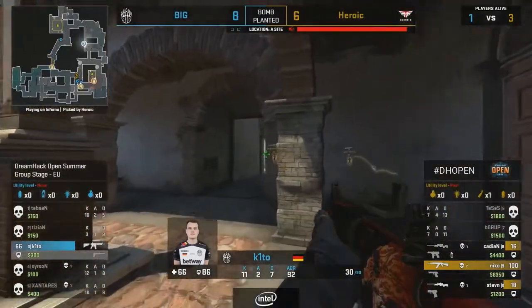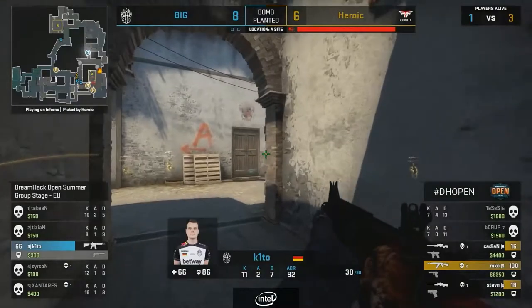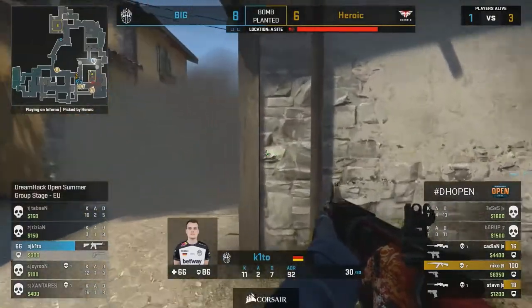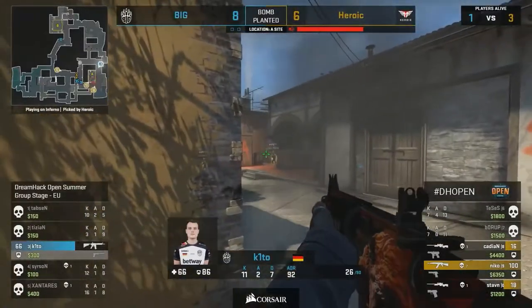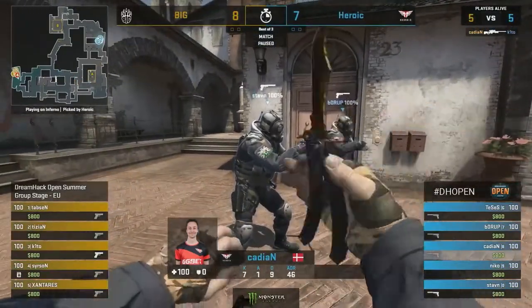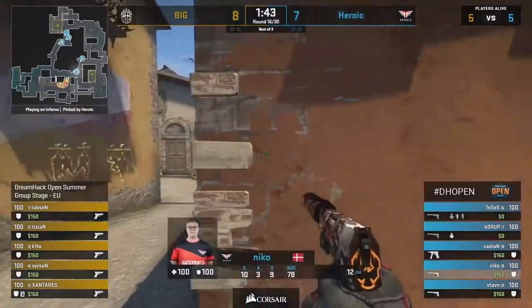If the entry fails the whole thing falls apart — no, there's a secondary entry, that's Nico, and then there's the rotation from Cadian coming in as a third player to help out. That's all about one area of the map, so they're really playing well together as a unit. And that seems to be a problem for Big right now — they can't really handle it on this A site. That's going to be the seventh round for Heroic despite a great start on the T side. The pistol round is coming up.